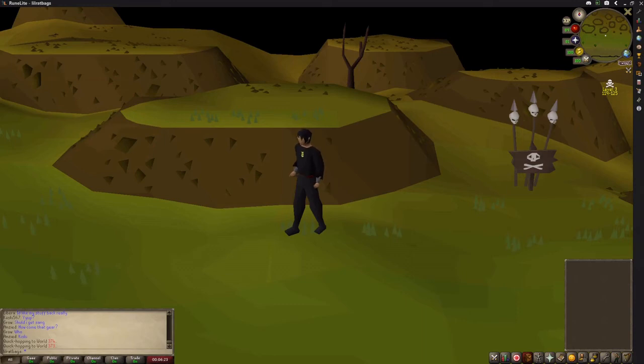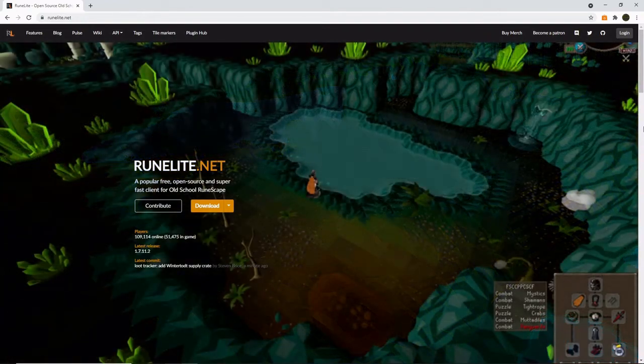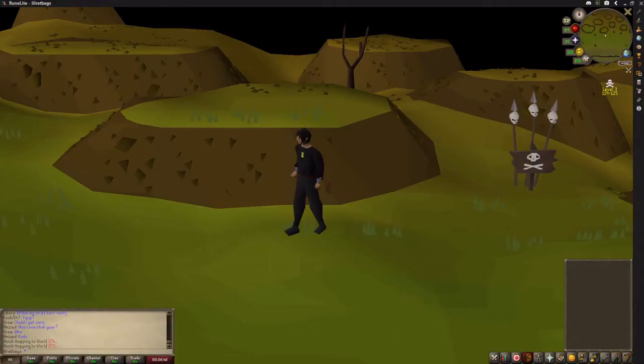Hello everyone and welcome to a quick guide on how to quick hop worlds on Old School RuneScape. You're going to need to use Runelite to do this. If you're not currently using it, all you do is go to the site runelite.net, download it from there, and then run the game through that. Jagex have confirmed it's fine to use.